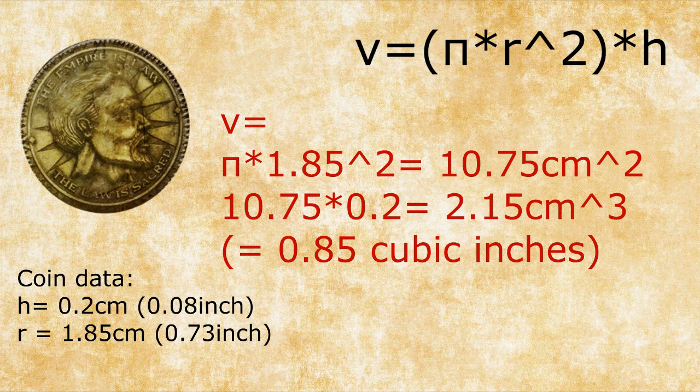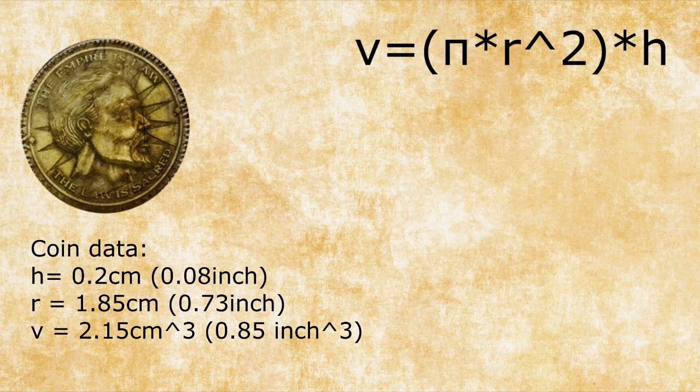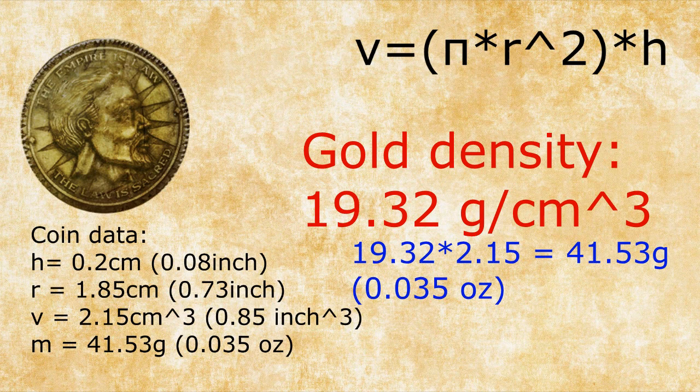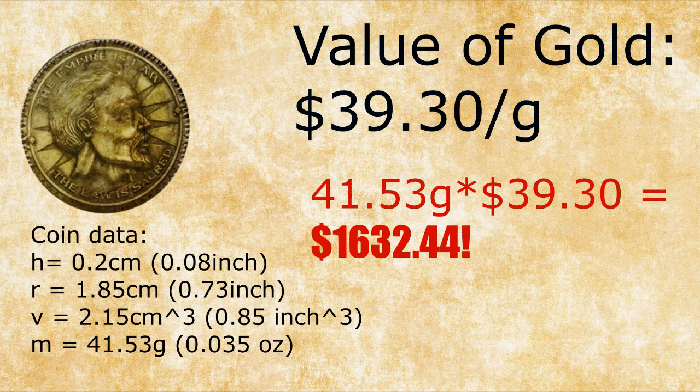Now we need the density of gold. Density is a constant that describes how much weight a pure form of a material has per unit of volume. The density of gold is 19.32 g/cm³. So with 2.15 cm³ of presumably pure gold, we multiply 19.32 by 2.15, giving us a coin weight of 41.53 grams. The value of gold per gram was $39.30 on the day of recording, December 1st, 2018. Multiplying 41.53 grams by $39.30 gives a total worth of $1,632.44 per coin.